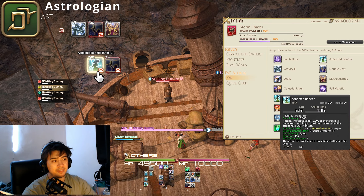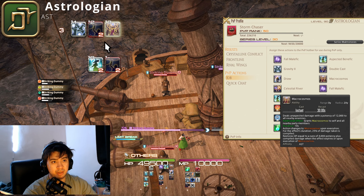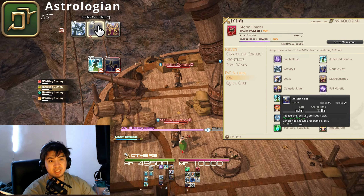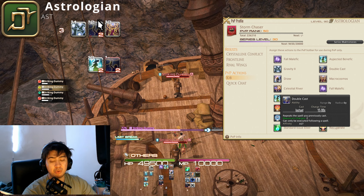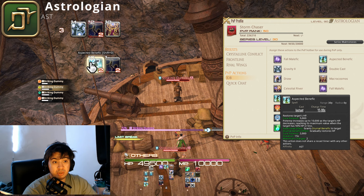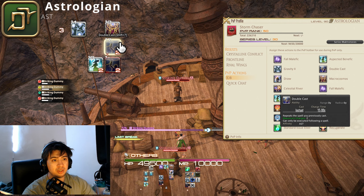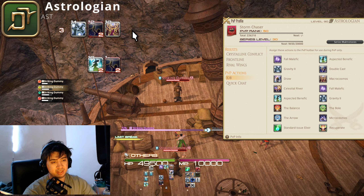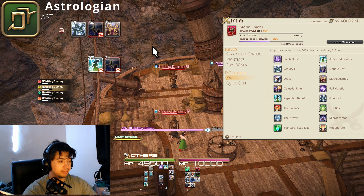Your Aspected Benefic charges recharge really quickly, so the normal flow is: use the Gravity and Macrocosmos combo, then during downtime select heal targets. Your next DPS window opens as soon as Gravity is available again. Ideally, always save your double Gravity for when Macrocosmos is also available — always pair them together for maximum damage. Don't waste Gravity charges without Macrocosmos if you can help it.